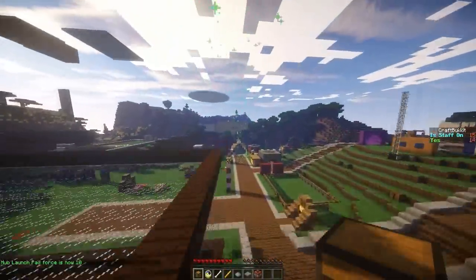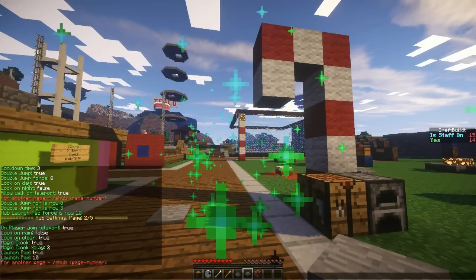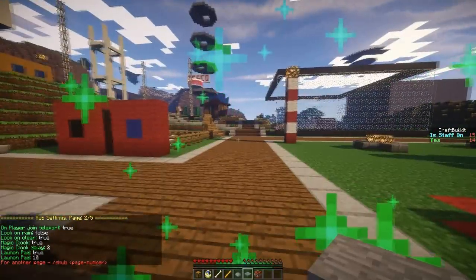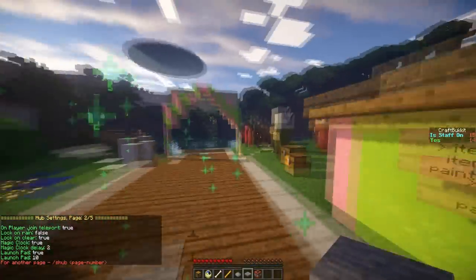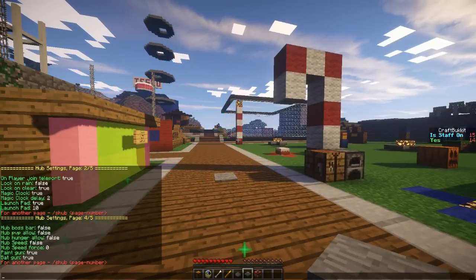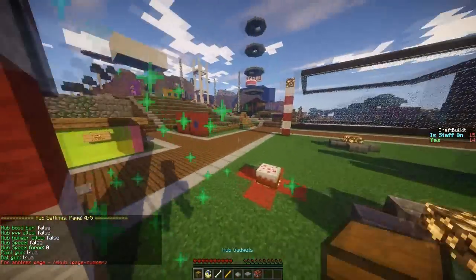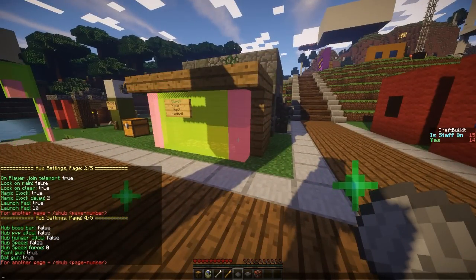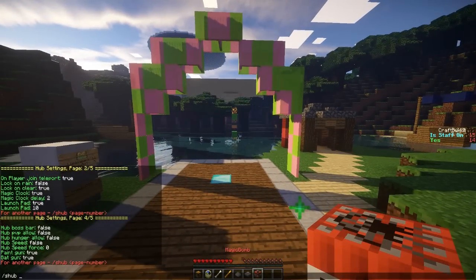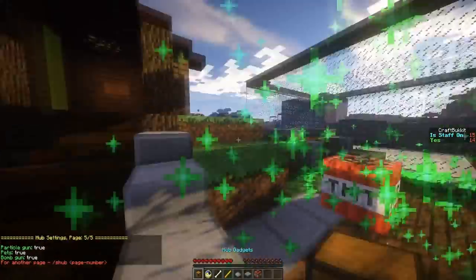You can do /shub 2 to get to the second page. You can also, by commands or via the configs, set it to day only and sun only — you won't want rain and night time on the hub unless you're doing some sort of special server. You can also disable hunger and PVP, which is very good. It has a lot of options so you can disable these if you find them annoying.